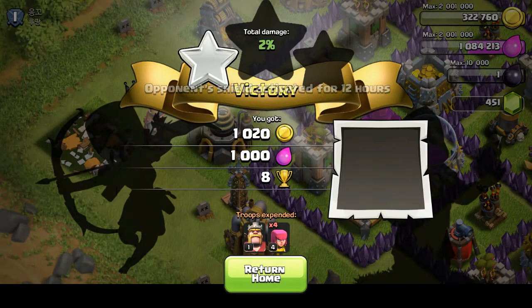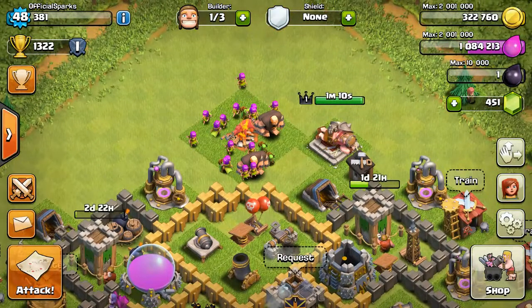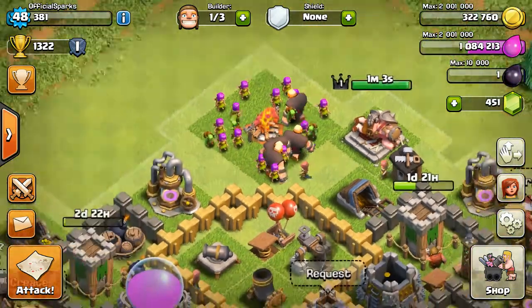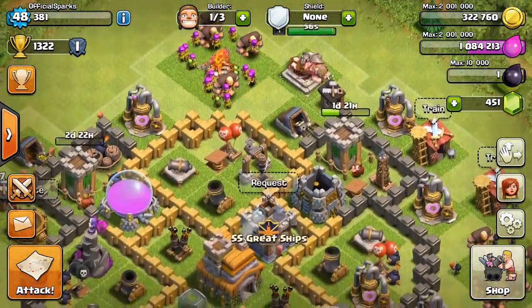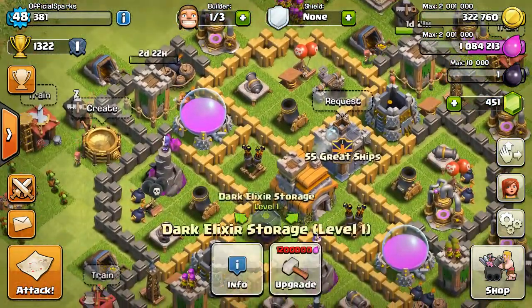Let's just end it, save his health. Because you have to heal up your Barbarian King if he takes damage. He's sleeping at the moment. So tired. Finally, Barbarian King. You can get him at Town Hall 7 and it costs 10,000 Dark Elixir, which is basically a max level 1 storage.